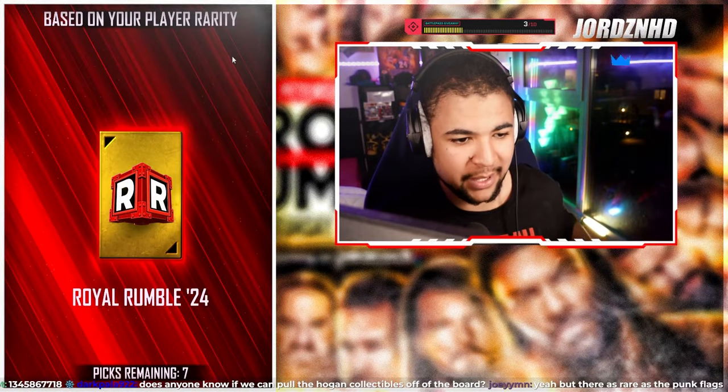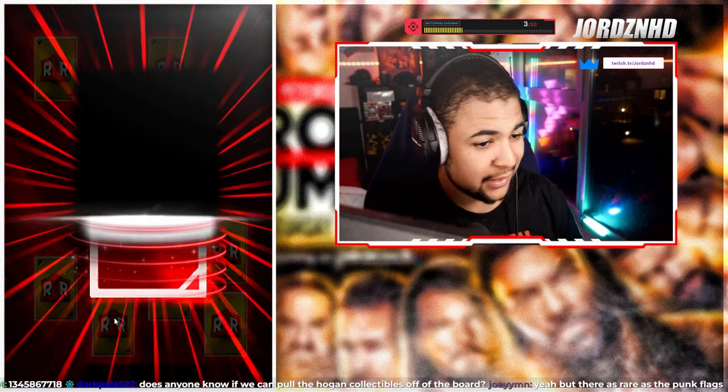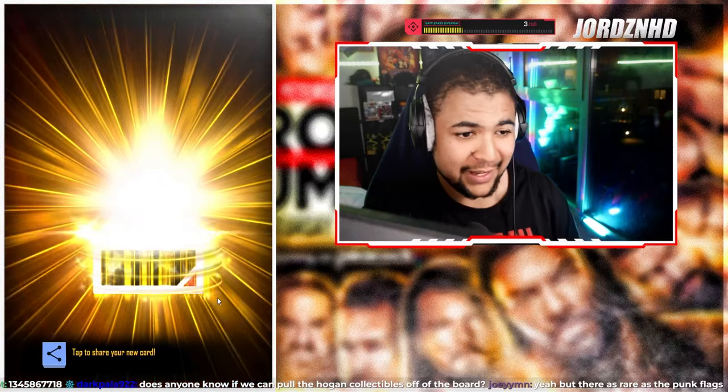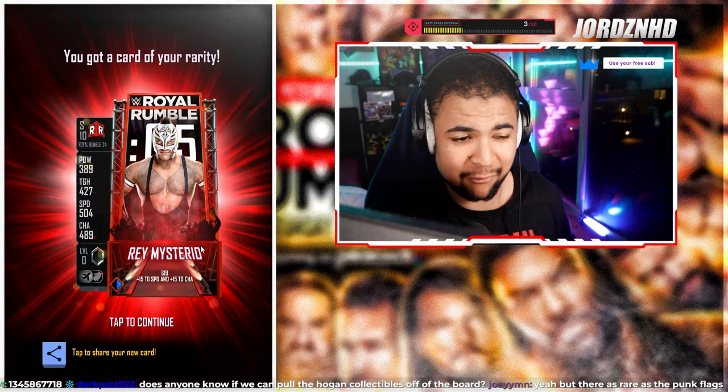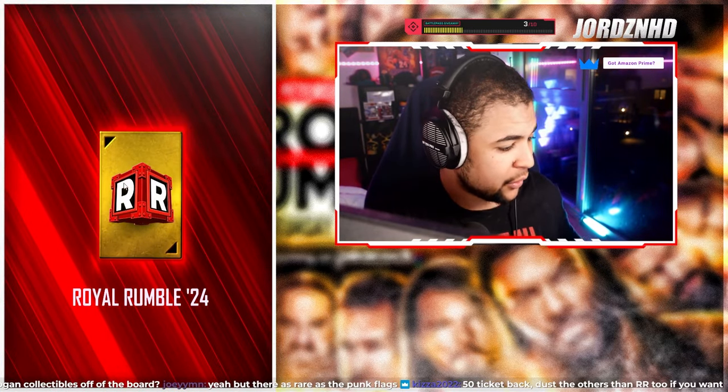We're now on the RDP board with the other seven RDPs — let's see if we can get another pool. There we go, there's our pool: Rey Mysterio — that is a class image, I really like that. That was all we got from the RDP board.